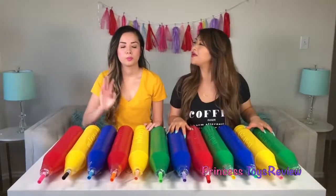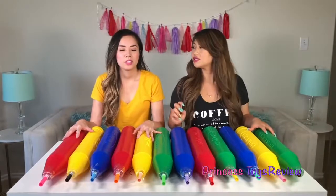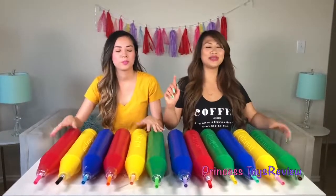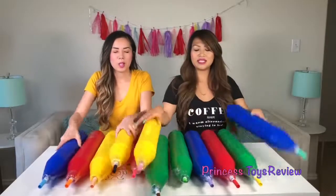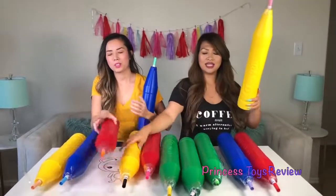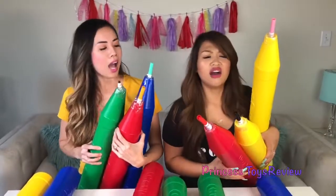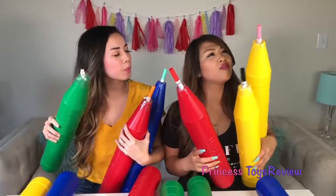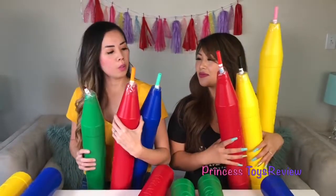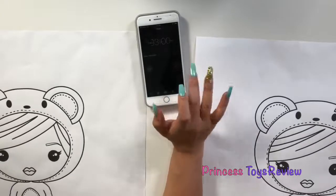Time for round three. What are we coloring, Princess Fam? We're gonna color the bear! So do you wanna pick my colors or are you gonna pick your own colors? I wanna choose my own colors. So we're gonna close our eyes, mix it up, and pick your own colors. I hope I get a brown. I got one. I got a brown! I got red, black, and pink. I don't know what color my bear's going to be. I got a brown, an orange, and sea foam green.